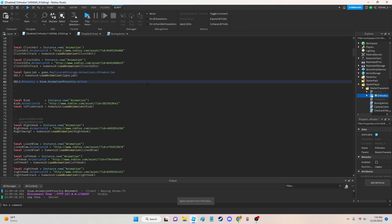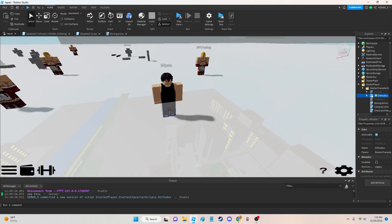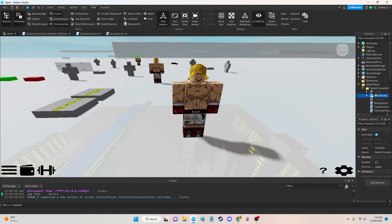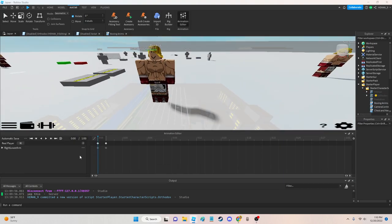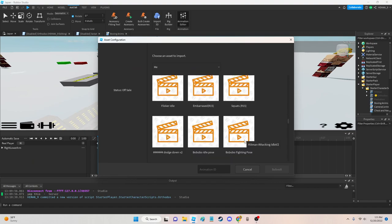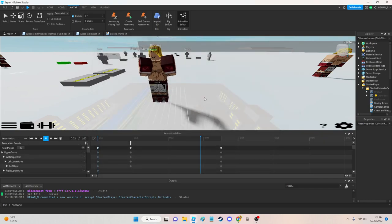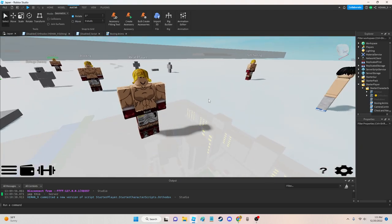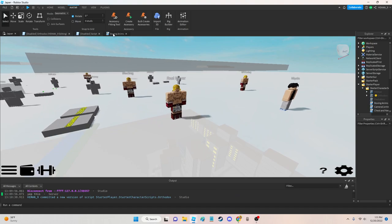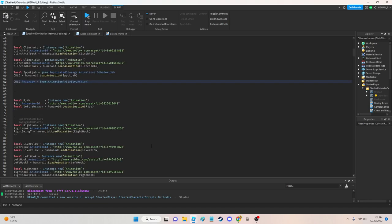Another way to fix this would be to go through every single animation in the Studio menu and manually set the priority when saving, but that's not fun — you'd have to import each one from Roblox, find the animation ID, change the animation priority to Action, and resave. I'll do that eventually, but for now I'm going to set them in script because I type faster than I can do that.